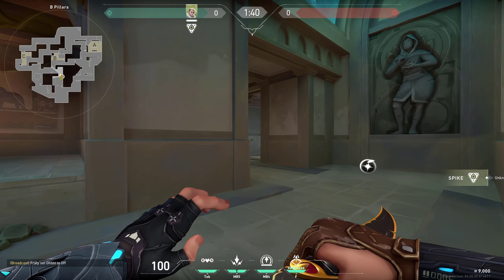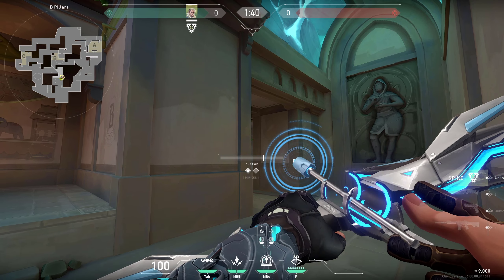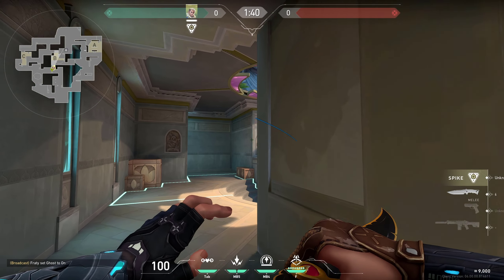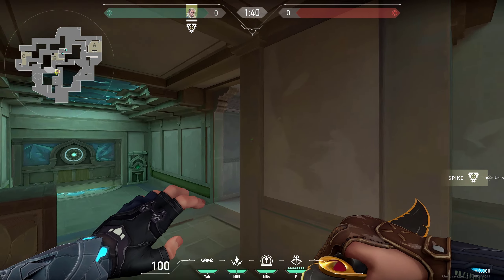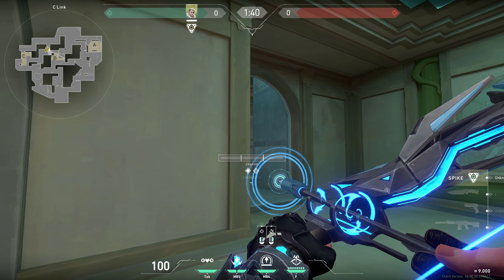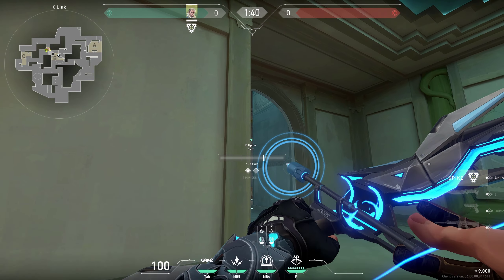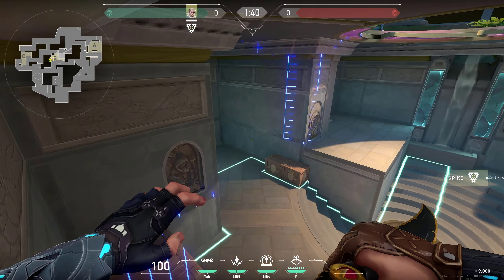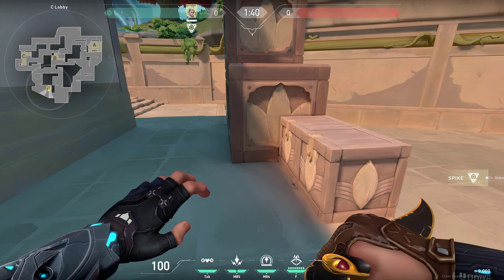If you want to do the lineup from here, make sure there's this little gap, place your crosshair right here in the middle, eyeball the height, one bounce and full charge — it's gonna land in the back or on the wall depending on how big the gap is. When retaking, stand right here, make that little gap, one bounce and full charge. If you crouch and place your crosshair right on this line, it's gonna land on the roof at that difficult spot and get you the whole info of site and if there's anyone in B main.